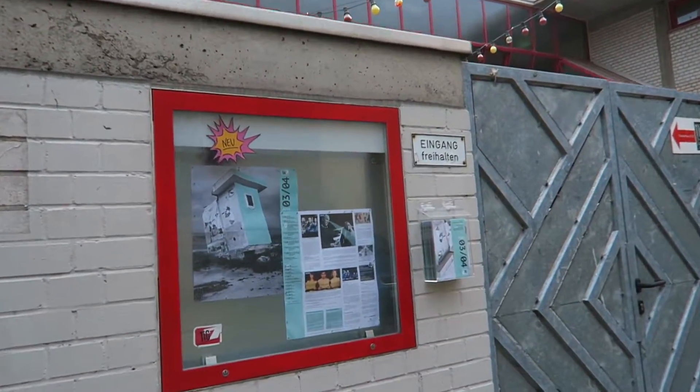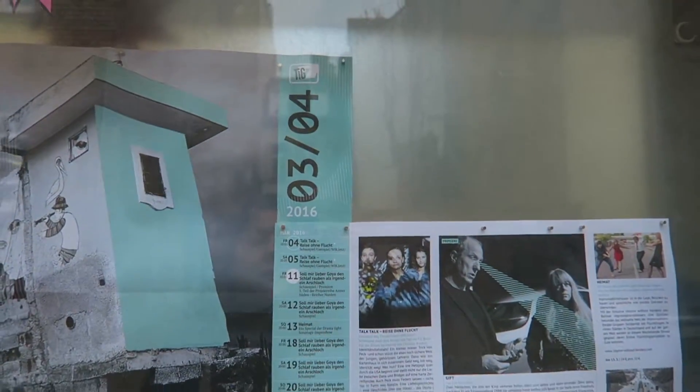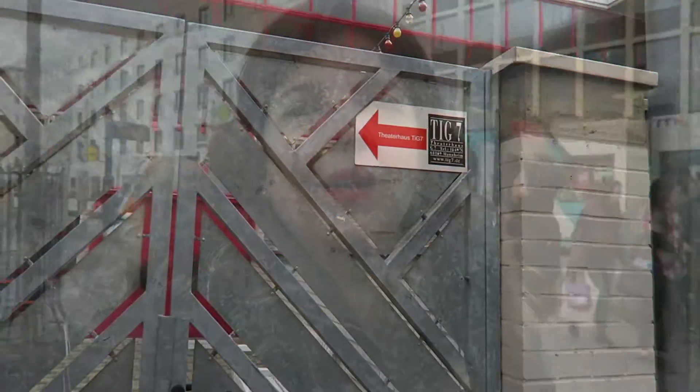So this is the block where we find TIG7. There are two signs there — a big sign — and these are the activities for the month. You can see the program here and this is the entrance to the theater. I walked all the way here but you could have taken a tram — take the tram to Marktplatz and then walk on over to G7.